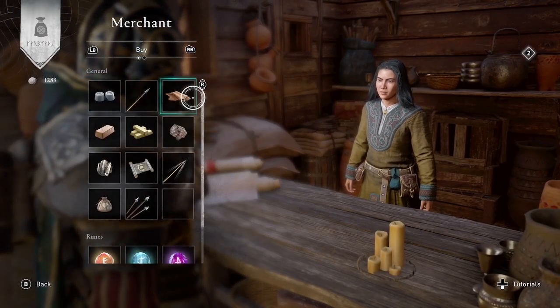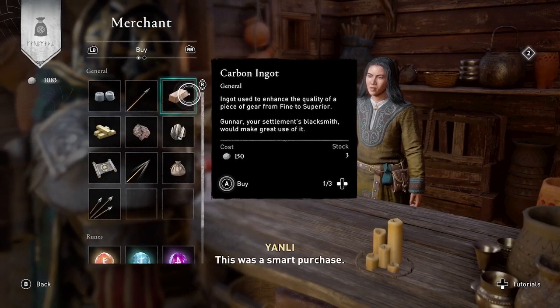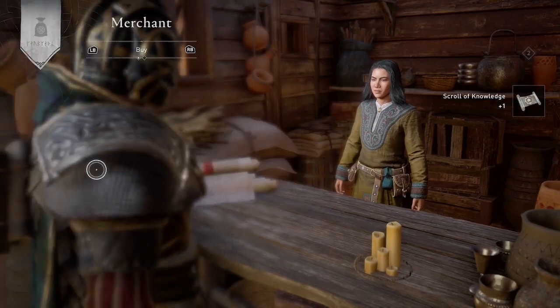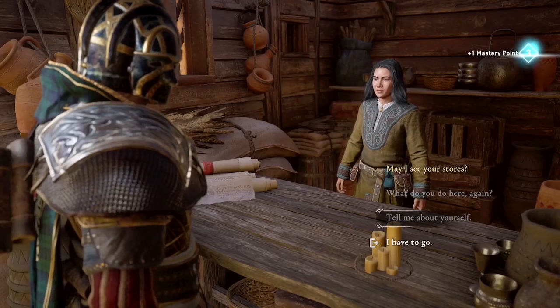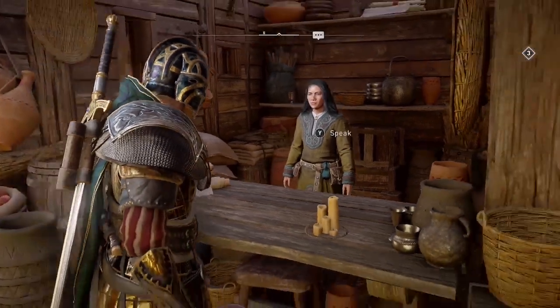Here I can purchase leather or any material — I'm showing leather because I always seem to be running low on it — and then the scroll of knowledge. This is Amber, thanks for watching. Subscribe to my channel for more guides and gameplay for Assassin's Creed Valhalla.